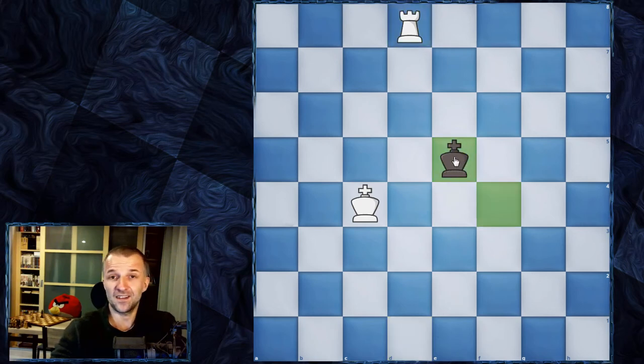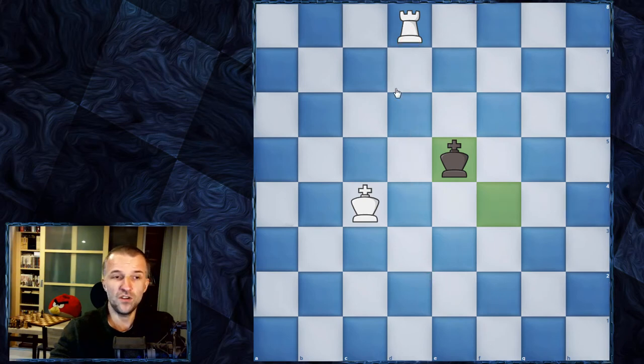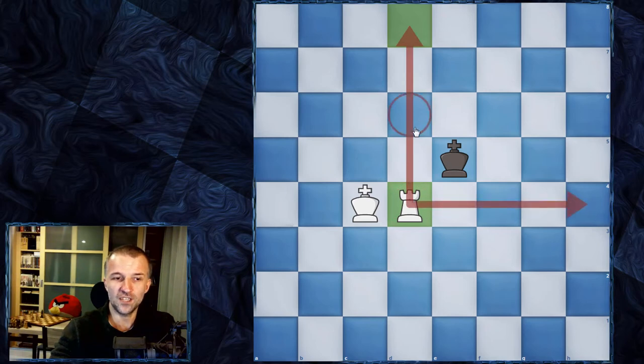So the best move in this position would be king to e5. Of course black cannot stop the checkmate, but can make it as hard as possible for white to deliver. Now there are two ways for beginners how to actually deliver checkmate. The fastest way is just to lock the king in the box. So we play rook d4 - the rook controls all of the squares, so the king cannot go there and has to go to one of these squares.